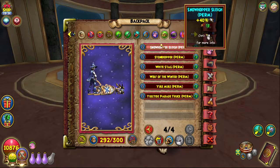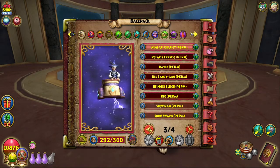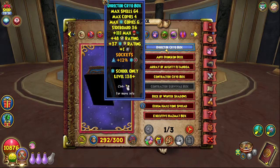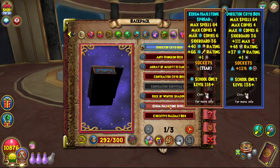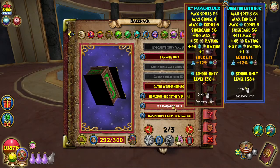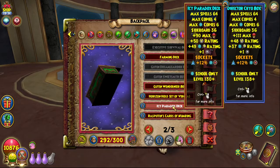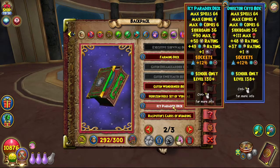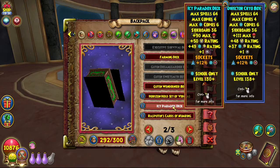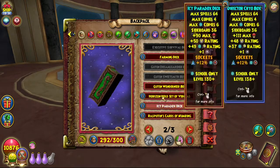If you don't have a mount that gives power pip, you should probably just run one that gives damage instead. For the deck, I'm going with the Director Chirobox. This hasn't been maxed yet — if I wanted better accuracy I'd have 14% here, but I left it at 12 for now. The reason I'm running this over the Icy Paradox set is because you only lose a little bit of crit, which doesn't matter since crit got nerfed to the ground. You only lose two block but you gain health, so I'm going for health to try and reach 11k.